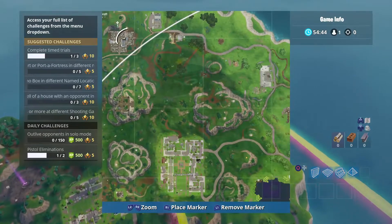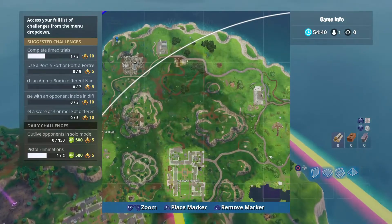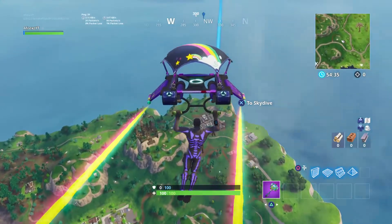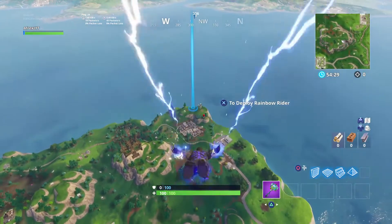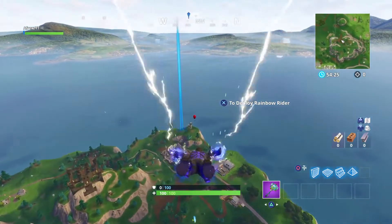I'm going to show you guys — it's a llama right here. Big llama. You guys are going to see it on the thumbnail that I'm going to post. It's very simple: you got to come over here, complete your challenges, and head over to Jump Junction.